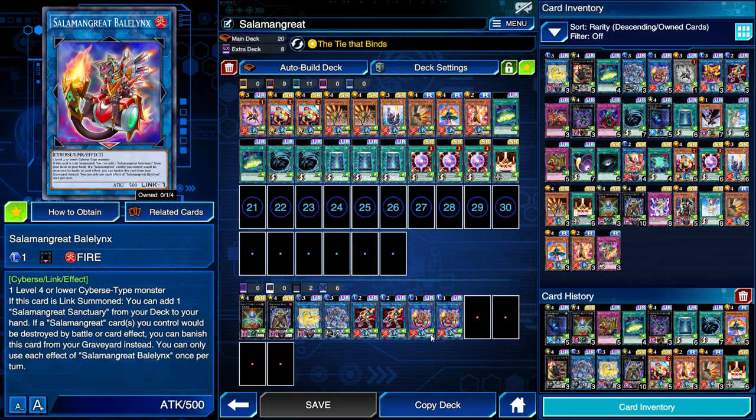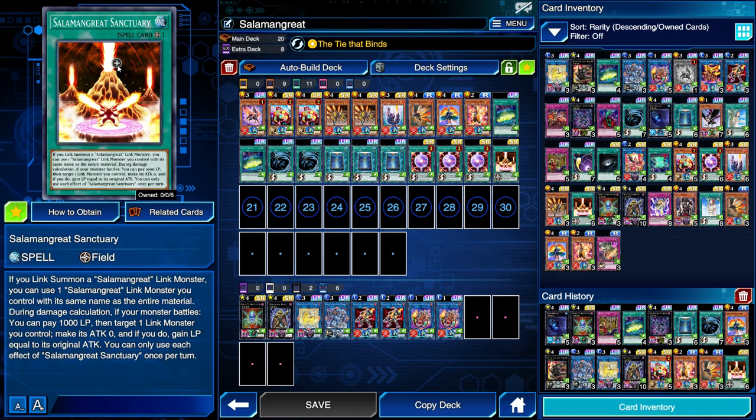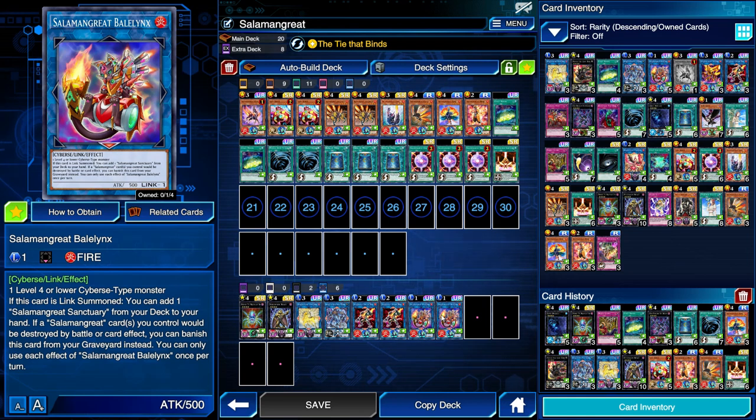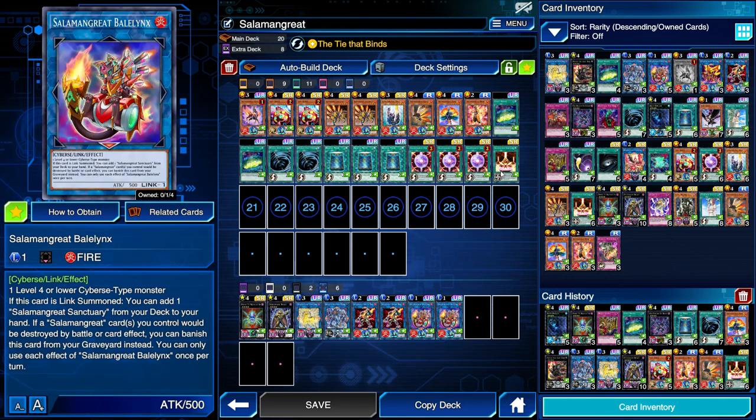We have a Link 1 monster, Salamangreat Balelynx, that can be summoned using any level 4 or lower Cyberse monster — so you could use your Lady Debug. When it's Link Summoned, you can search for a Salamangreat Sanctuary directly from your deck to your hand. Because it's incredibly easy to go into this Link monster, we can play just one copy of the Sanctuary since we're not trying to draw it — we will always have it with the Balelynx. Additionally, if our Salamangreat cards would be destroyed by battle or card effect, we can banish Balelynx from the graveyard once per turn to prevent that destruction.